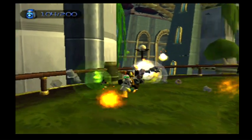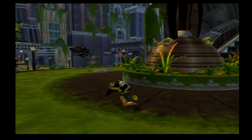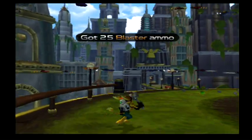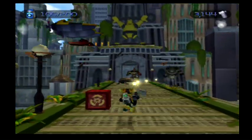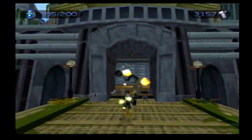We're gonna go down here to get rid of this enemy because they're gonna throw mines and really annoy me. Come here doggie, come here — fetch! Ha, fetch my wrench! Get rid of you. There's a skill point if you can climb up there, but that's not a big deal.